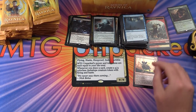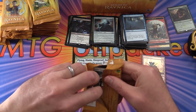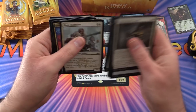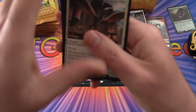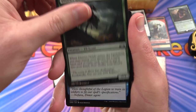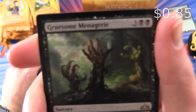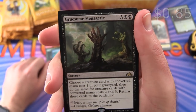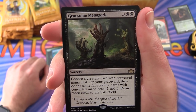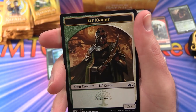We love the goblins here on MTG Unpacked — goblins and rats! Next pack: Roc Charger, District Guide, Selective Snare. Rare is Gruesome Menagerie — sorcery for 5 mana. Choose a creature card with converted mana cost 1 in your graveyard, then do the same for CMC 2 and CMC 3, and return those cards to the battlefield. Could get a good combo going. An Izzet Guildgate and an Elf Knight.